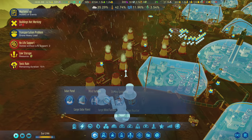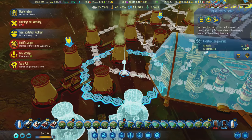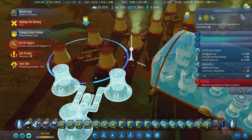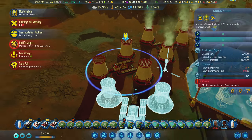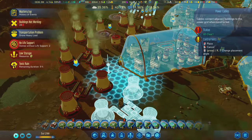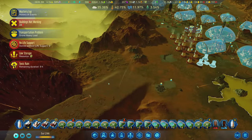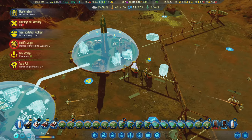Looks like I need an extra power producer right here. Let's connect to this. Can we accelerate the scrubber, please? We don't have any electronics, which is actually pretty depressing. Put that power right there to connect it directly. Let's come back over here - I want to spend most of my time over here today, getting this place set up.